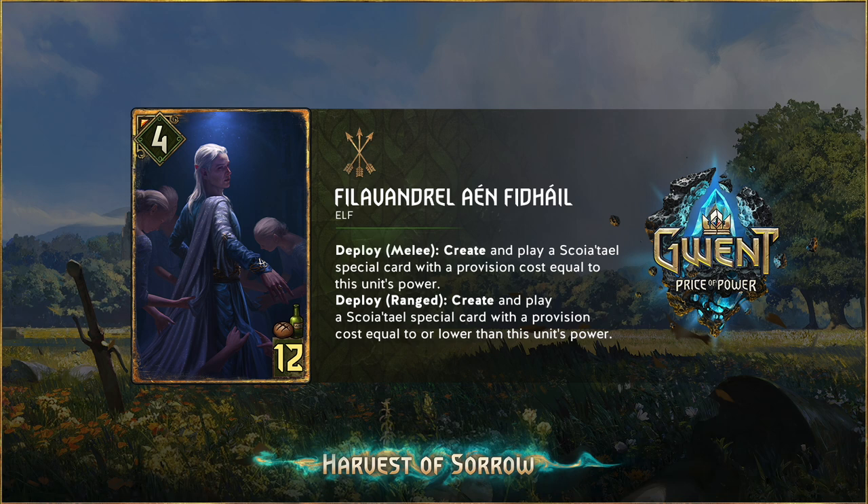Deploy melee: create and play a Scoia'tael special card with a provision cost equal to this unit's power. Deploy ranged: create and play a Scoia'tael special card with a provision cost equal to or lower than this unit's power, so you can max out and get a 12. It seems like ranged is the super RNG version and melee controls it a little bit more.